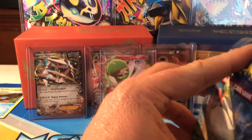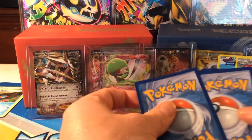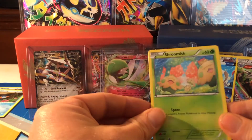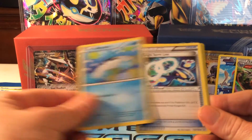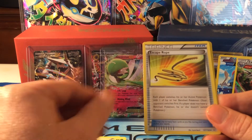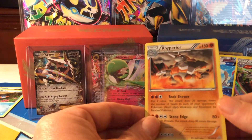Our final pack of this opening — hope you've liked it and enjoyed my Primal Clash openings. I can't wait for my booster box to get in so I can open them for y'all and for me. In this final pack: Shroomish, Mareep, Corpish, Weedle, Ralts, Kyogre, Kyogre spirit link, Kakuna, Escape Rope, Shrine of Memories, reverse holo — and our final rare is a non-holo Rhyperior.